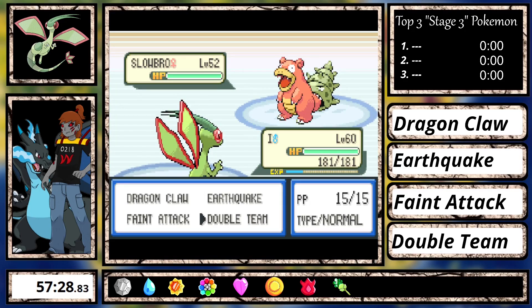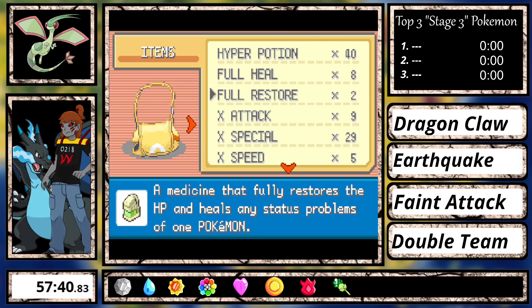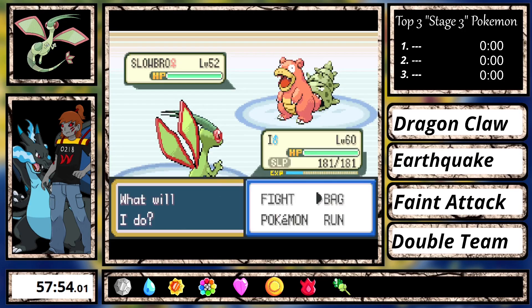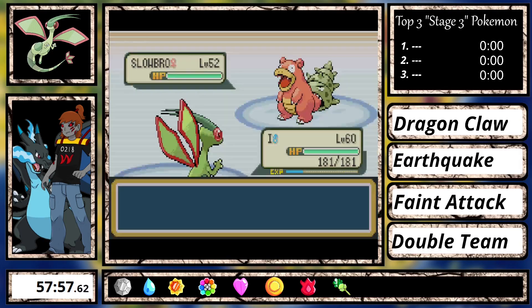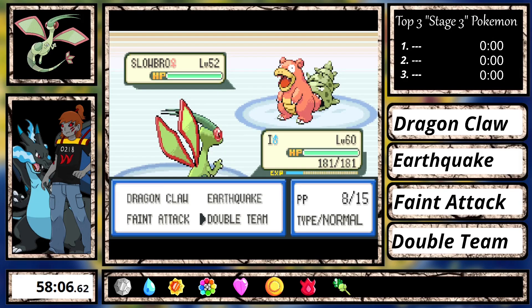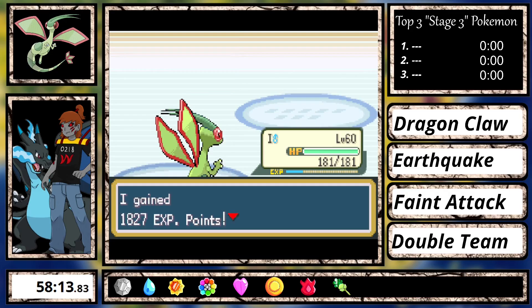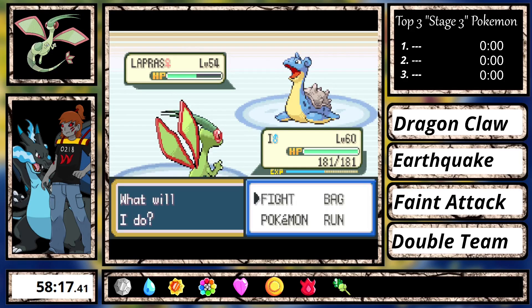Once I get to level 60 I try Lorelei again. I use Earthquake which does more than half damage, and for some reason Dewgong doesn't use Aurora Beam, so it was easy to take down. Slowbro will do huge damage with Ice Beam, but luckily I can tank one, so I use this chance to set up Double Team in order to take the rest of her team down.